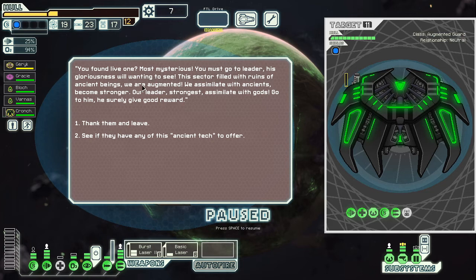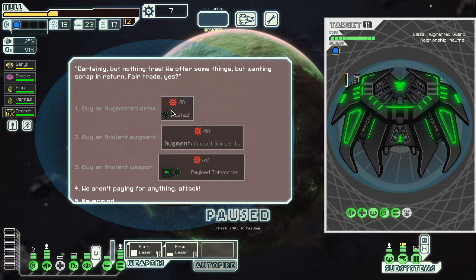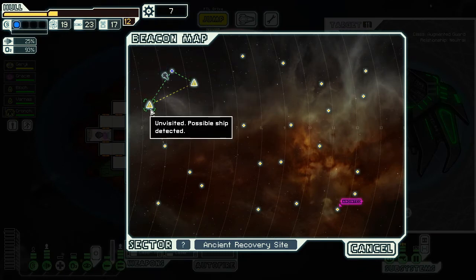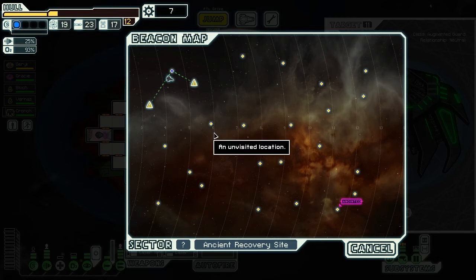Hey, friendly Lanius adjusted their translator so they can understand me. Your visitors carry a pass so you're allowed in. Show them the alien you found — 'One alive, most mysterious. You must go to the leader. His glorious wanting to see you. The stairs are filled with ruins of ancient beings. We are the Augmented — we assimilate with the ancients, become stronger. Our leader is the strongest — assimilate with gods.' There's a store. But there's not even an exit — how can the fleet find me here?